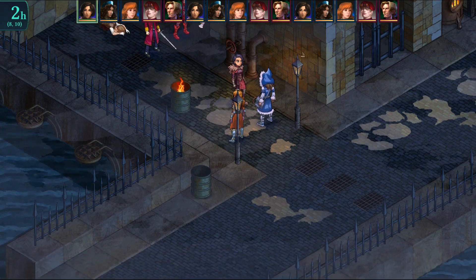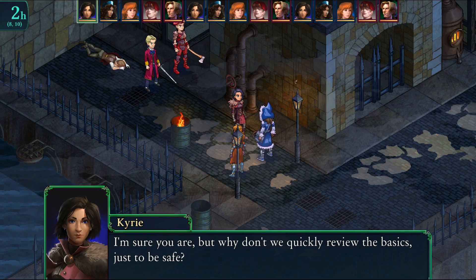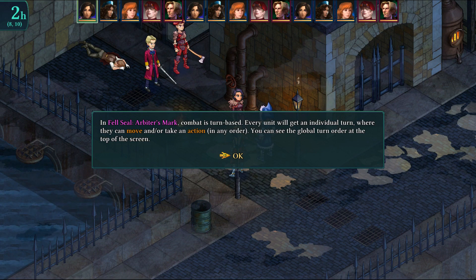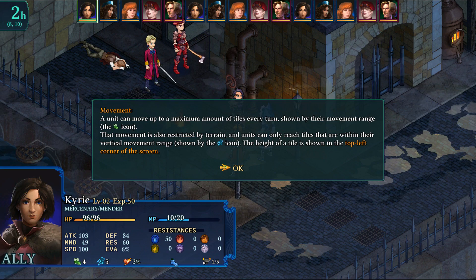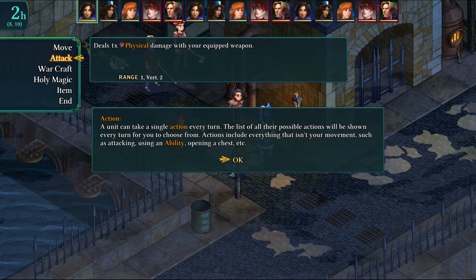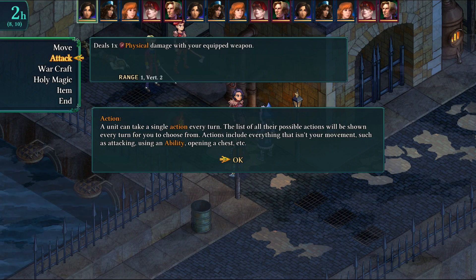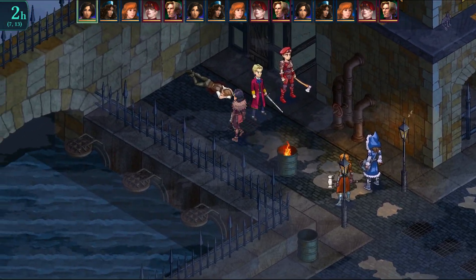The movement and jump icons are shown. Kyrie can move 4, jump 5, and has 3% crit. Your action options are: Attack (generic), Warcraft (mercenary job commands), Holy Magic (mender), and Item — you get one action per turn. The best tile to move to gives a bonus when attacking from the side. Kyrie has Forceful Strike, which knocks Alphonse into his mercenary — they both take damage, with the second person taking half.